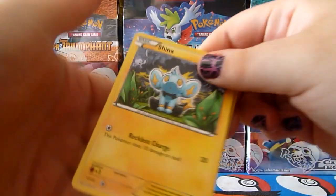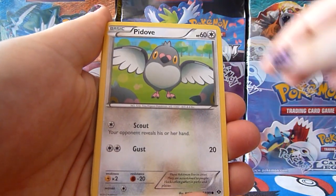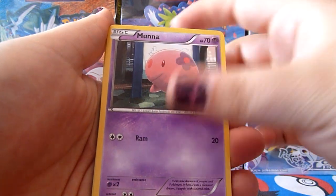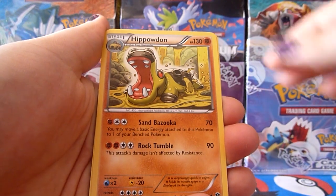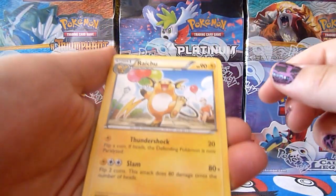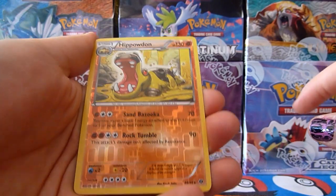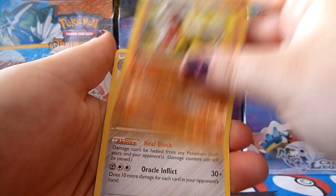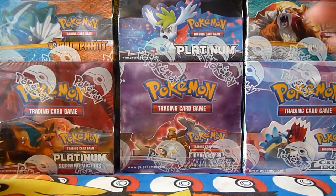Let's see what we have. Shinx, Pansear, Pidove, Munna, Seedot, Starmie, Hippowdon, Raichu — that's adorable, I love that card — Hippowdon Reverse, which isn't uncommon. And the rare: Bronzong. That's cool, it's all good.